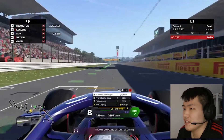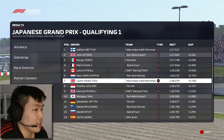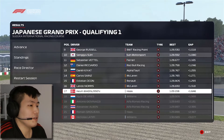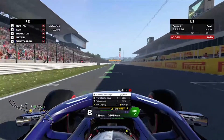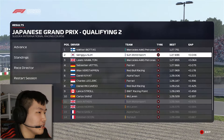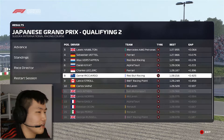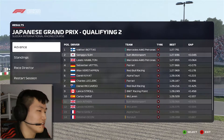A decent lap puts us at P9 in Q1. One run is good enough — Jack Aitken is P2. We're sitting at P10. Latifi, Grosjean, Albon, Giovinazzi, De Vries, and Magnussen fail to qualify for Q2, but we are still in. We need to do better than 1:27.5 in Q2. We get P2 in Q2 after a stunning first lap — beautiful! Russell, Perez, Alcon, Gasly, Norris, and Aitken sadly get knocked out from Q2. We're heading into Q3.